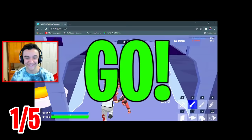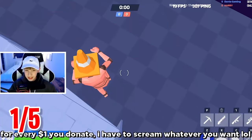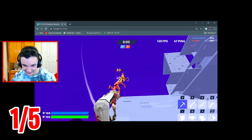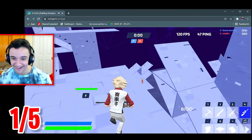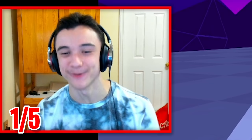Nothing weird going on here — just a nice, normal 1v1. Harry says he thinks he's lagging a little bit. I tell him I actually have a very consistent FPS right now. I spot him, land some shots — 'little laser here, there we go' — and get the easy win.